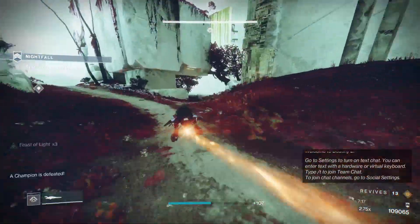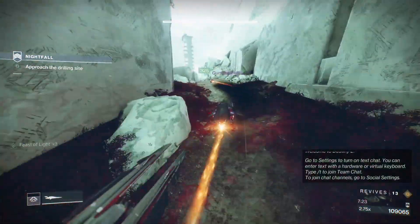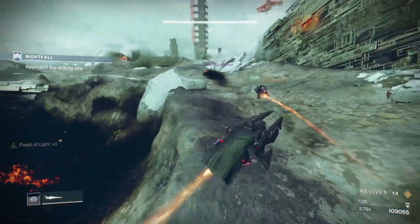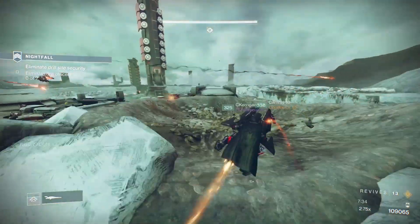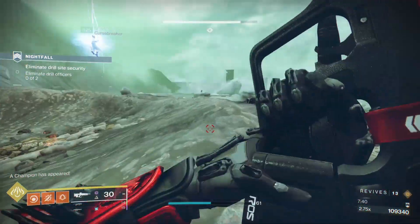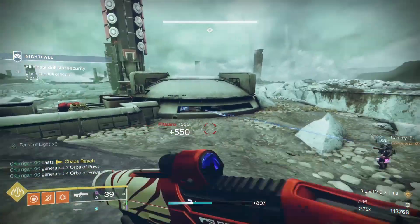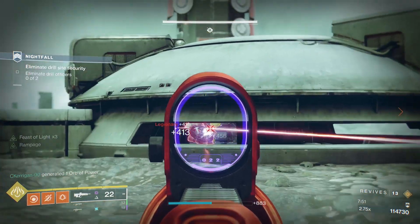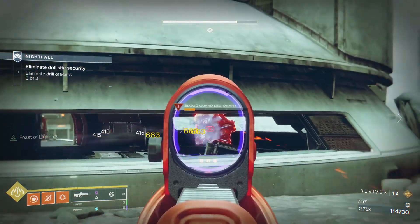To move to the next area, jump on your Sparrow and take it to the right. Be careful as you come into the battlefield — there will be Cabal landing ships coming in and they can kill you in one shot, so hang to the right as much as you can. Once you get there, your Chaos Reach Warlock will take out the spawning Cabal to the left — a big pile of them. Chaos Reach makes quick work of them, along with a little Witherhorde. There's going to be an arc shielded enemy in here; take him out, then jump on top and work the barrier champion.